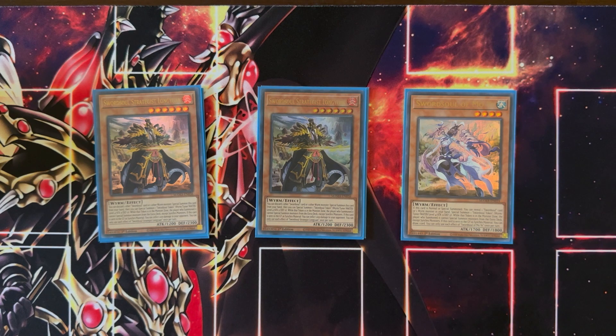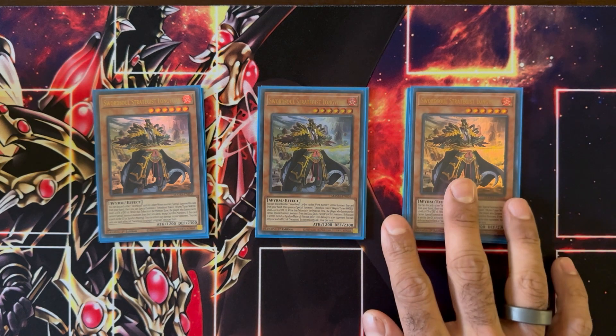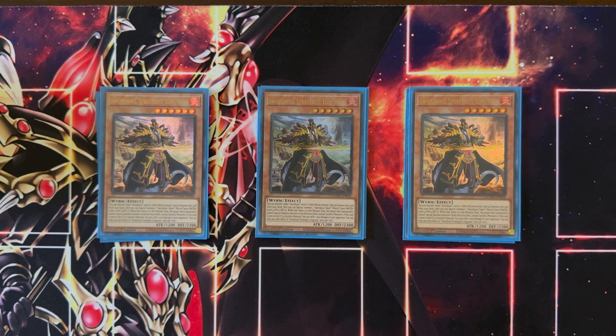We're also playing three copies of Sword Soul Strategist Longyuan. This is another enabler to get into your pretty powerful synchro monsters. You can discard another Sword Soul card or a Wyrm monster from your hand to special summon Longyuan and then make a level 4 tuner. So while Mo Ye gives you access to level 8 synchros, this gives you access to level 10 synchros. It also has a nice burn effect — if Longyuan is used as synchro material, you deal 1200 burn damage to your opponent.